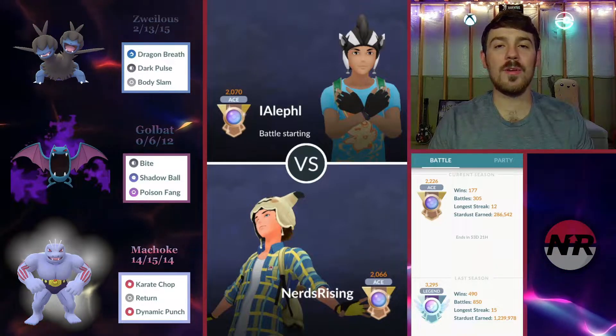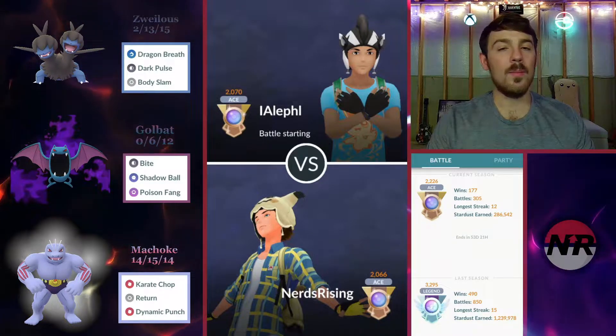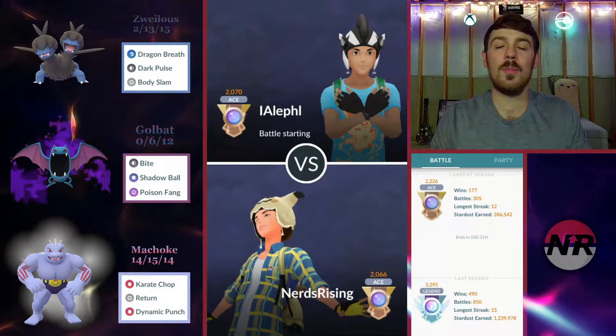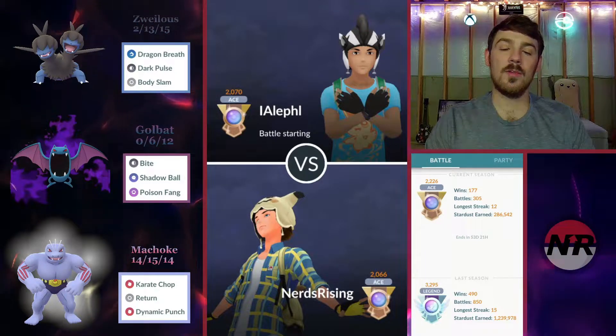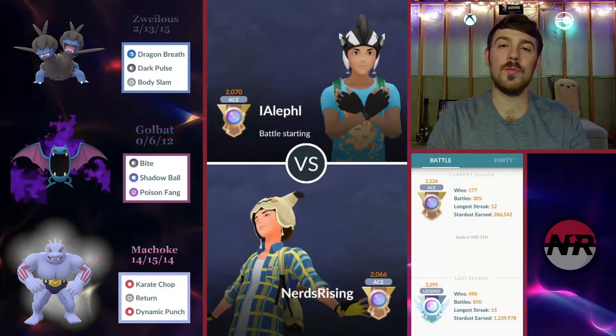If you've been playing the Evolution Cup, you know that Vigoroth is everywhere. Most people have Vigoroths on the lead, in the back, on the safe swap. They're just everywhere and it's super strong. Basically it can beat anything when it has a shield advantage, so I was seeing most of mine in the back, and a lot of people like to save two shields for it.